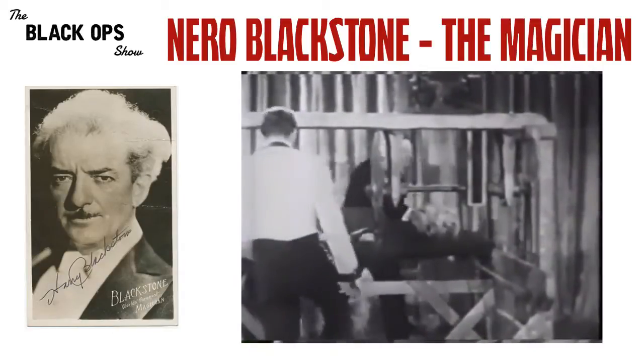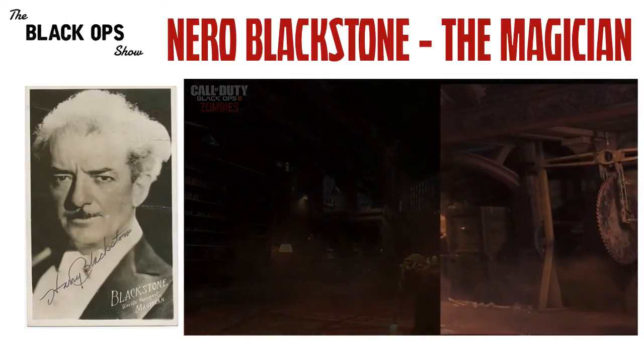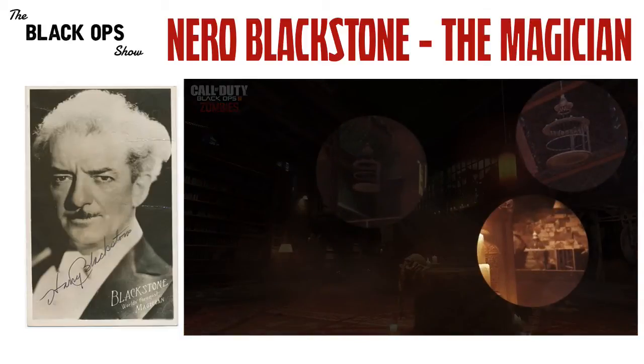And now back to that promotional poster, we can see a similar contraption in the bottom right here. Another one of his famous tricks was the vanishing bird cage, where he would basically take a bird, put it inside a cage, and then make the cage and the bird disappear. And we can see several bird cages hanging in this photo.